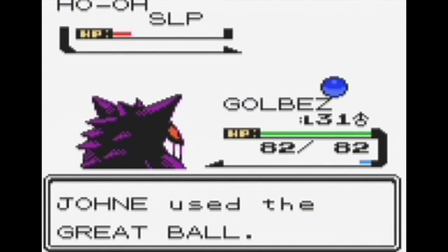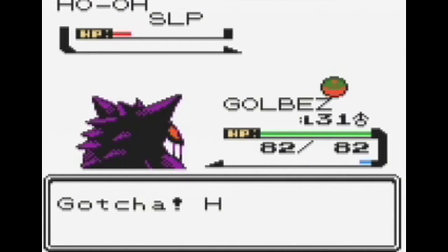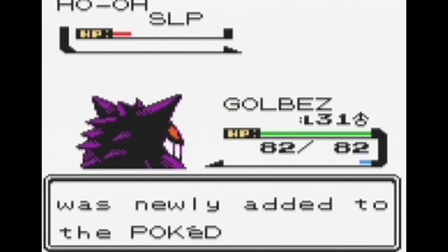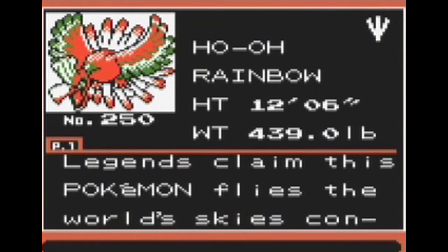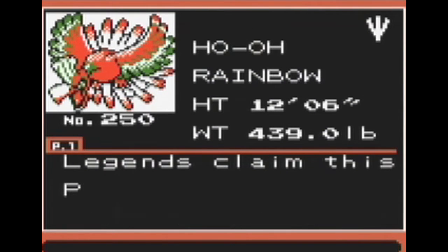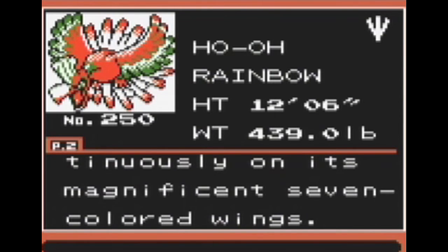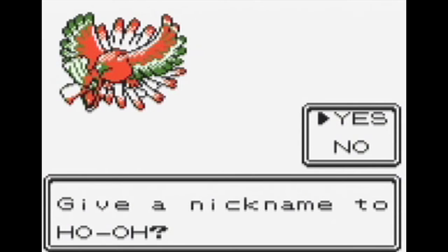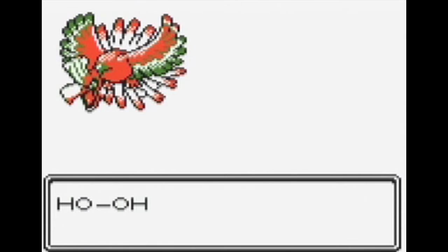Another Great Ball coming out. Let's just hope that it can get caught. Yes! We've caught our first Legendary Pokemon — Ho-Oh! Ho-Oh, the Rainbow Pokemon. The legend claims that this Pokemon flies the world's skies. It's an awesome Pokemon. It is the trademark Pokemon of Gold Version, and it is finally ours.